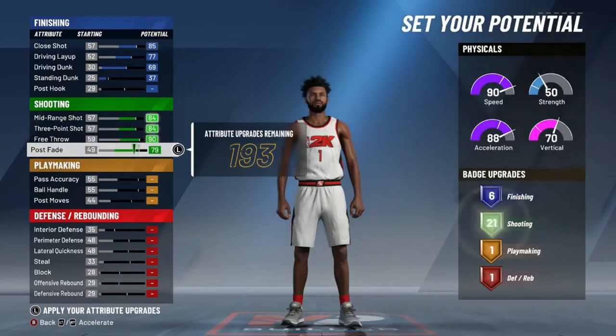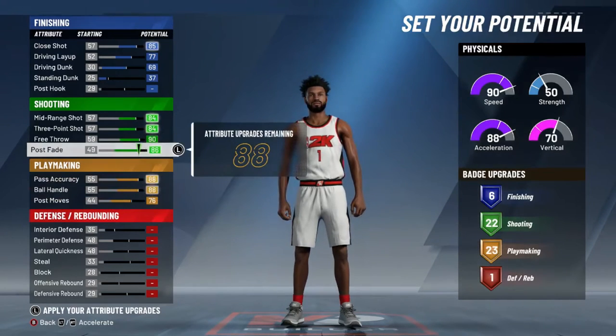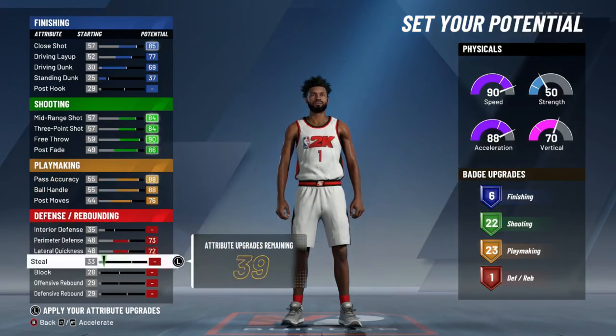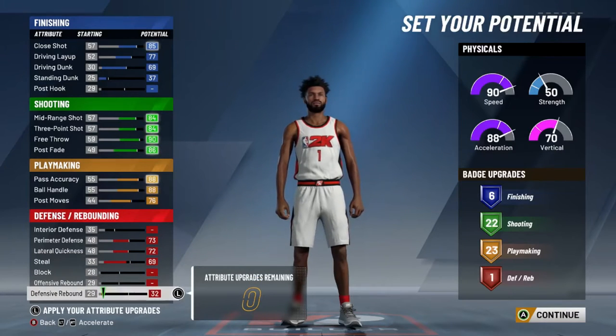So you have the six finishing badges and you have all your playmaking badges — obviously you've got to have all of them. You can go down on here, but make sure you have as many as possible. And just perimeter defense, lateral quickness, and you're set. You can even make yourself about a 69 and give yourself some rebound if you want to.